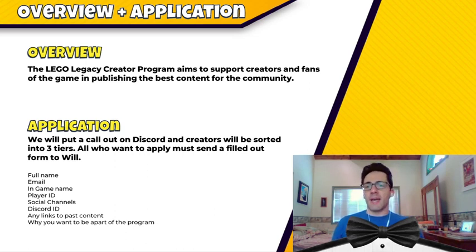So how do you apply? They'll put out a call on Discord. Creators will be sorted into three tiers. All who want to apply must send a filled-out form to Will, including your name and email, in-game name and player ID, social channels, Discord ID, links to past content, and why you want to be a part of the program. I'll be filling this out in the next couple of days and turning it in, and I will let you know if and when I hear anything from them.